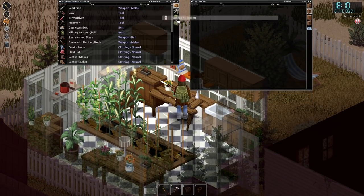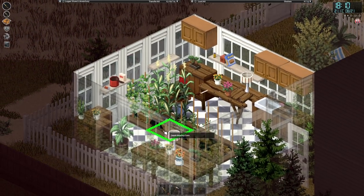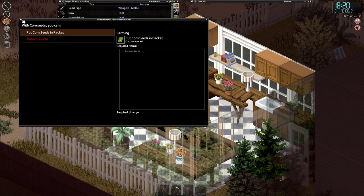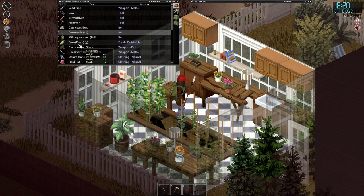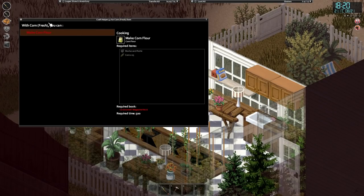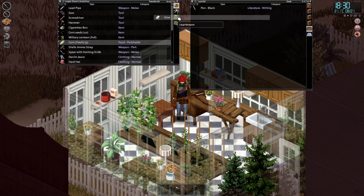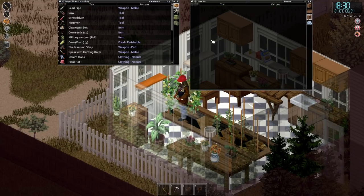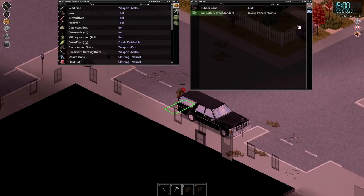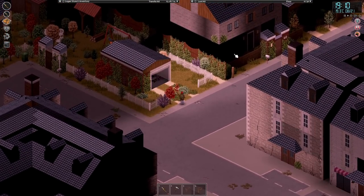We've got some potatoes in here which is exciting. We can harvest corn — seed-bearing corn! Annoying that we're going to have to find enough of them to actually make the seed packet so we can read it and plant them. I think you can make corn flour with magazine six. There's more vinegar as well — we're going to have to jar so much stuff. There's another car down there, another standard type battery, take it.